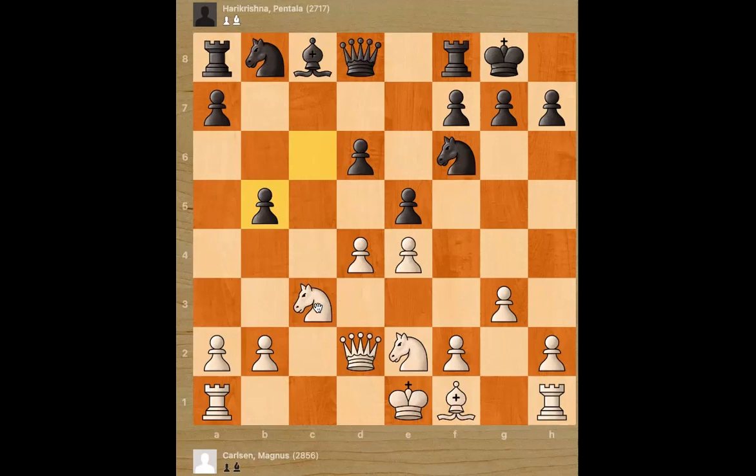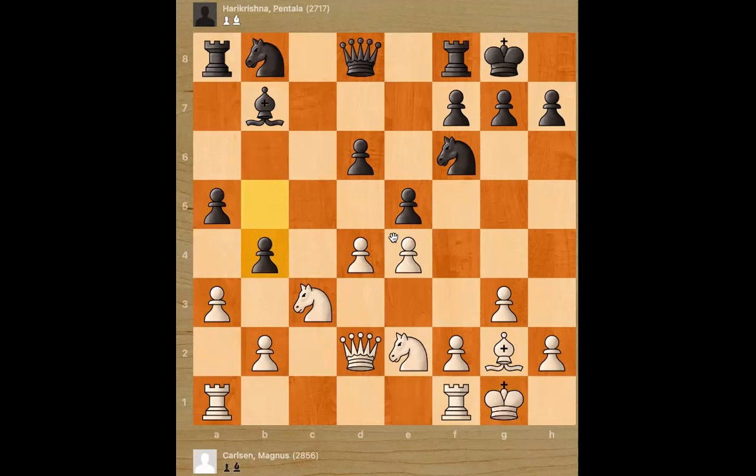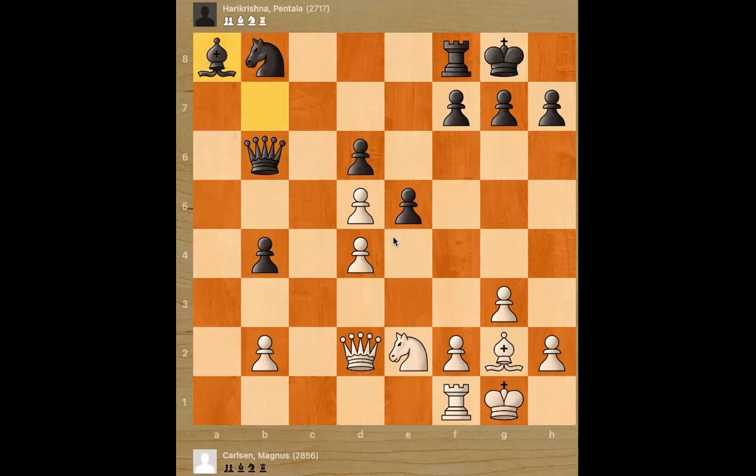Pawn a5, planning to play b4 at all costs. Bishop g2 — Magnus is now threatening to take the pawn, so Hare Krishna again puts pressure on e4. Magnus just castles. Hare Krishna plays b4, kicking the knight. Takes, takes, and knight d5. Takes, takes, queen b6, takes, bishop takes back, takes, takes. Magnus has an isolated pawn in the center, but the isolated pawn is also blocking the opponent's bishop and it's a passed pawn — so this can be an advantage as well.